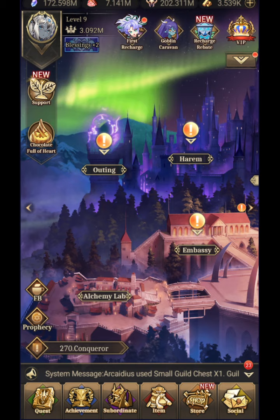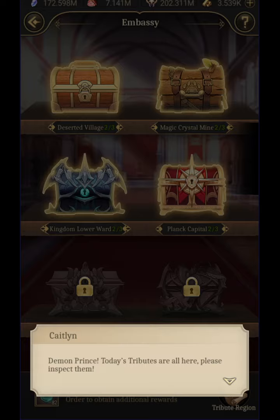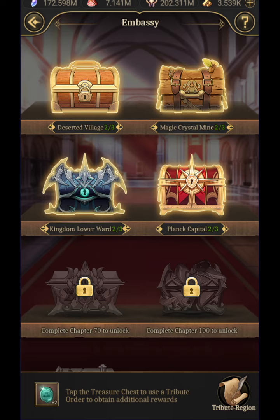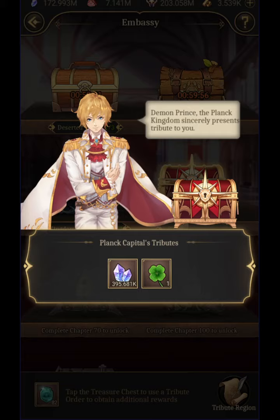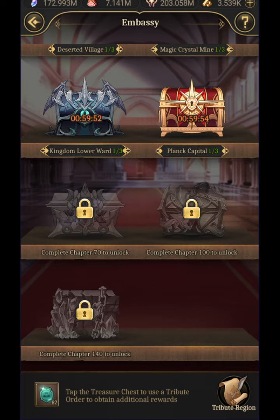Once you get through a couple chapters in Expedition, you can go over here to Ambacy. Your first chest will be Deserted Village — I think that's for beating around chapter 10. Magic is around chapter 20, then 30, then 40. As you can see, these start unlocking — there are ones at 70, 100, 140, and I'm sure there'll be another chest eventually. This game is fairly new. You click on those and you get a bunch of cool stuff.